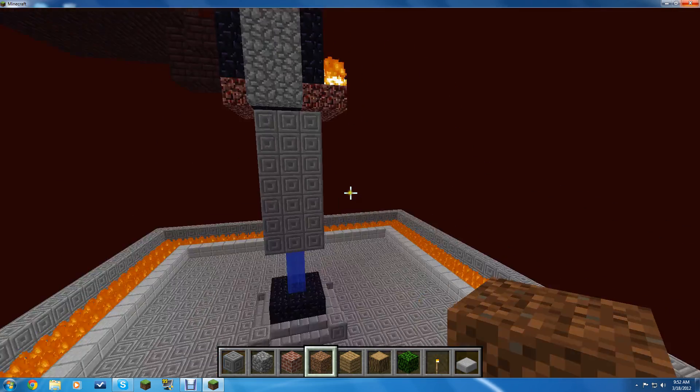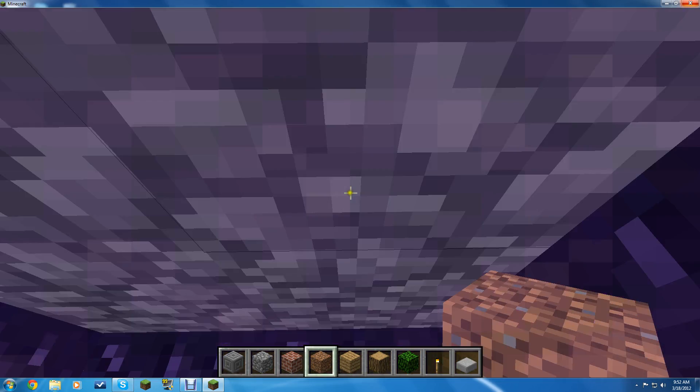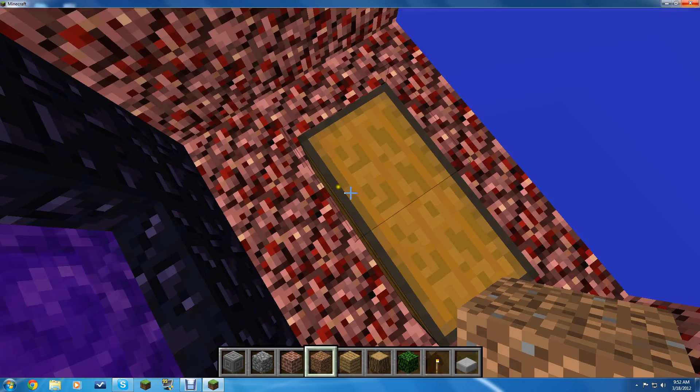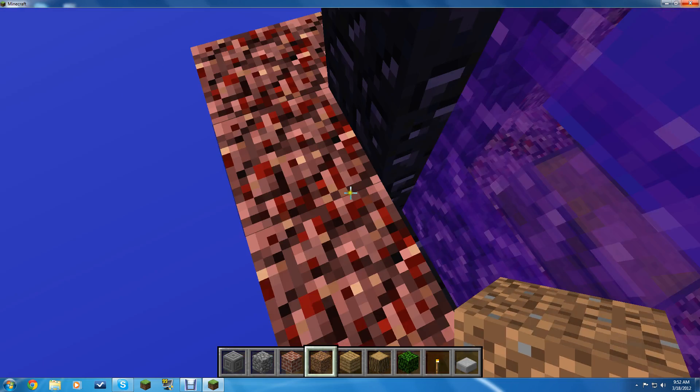And there you go — that's the nether I made. You go back to the nether portal. You can't fall out of the side unless you literally jump to fall out.